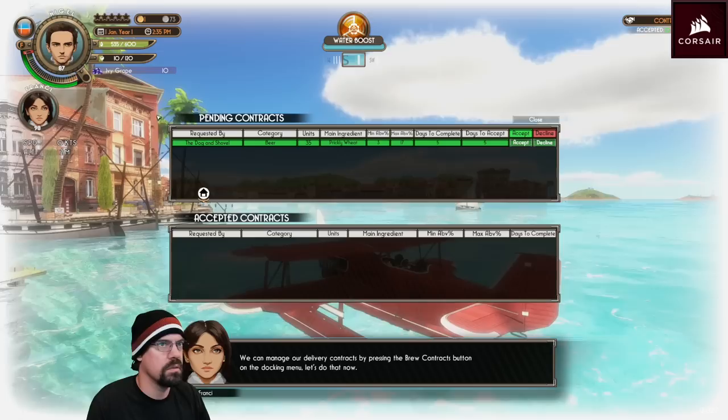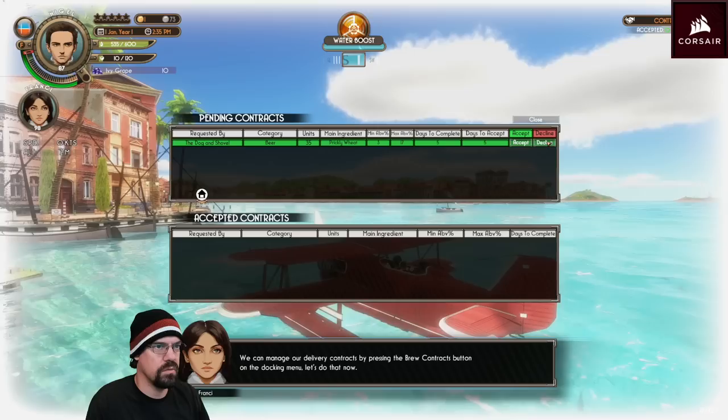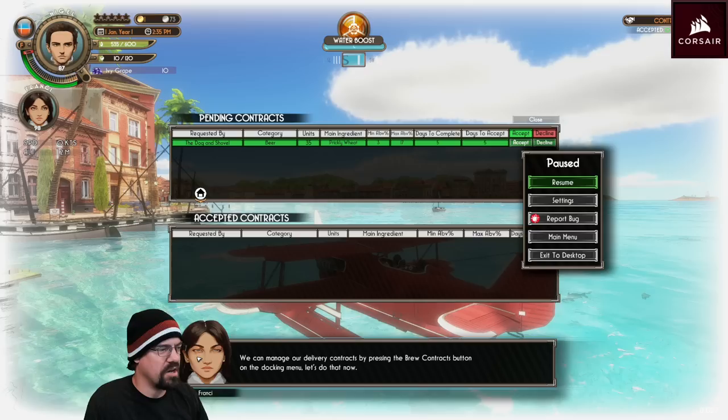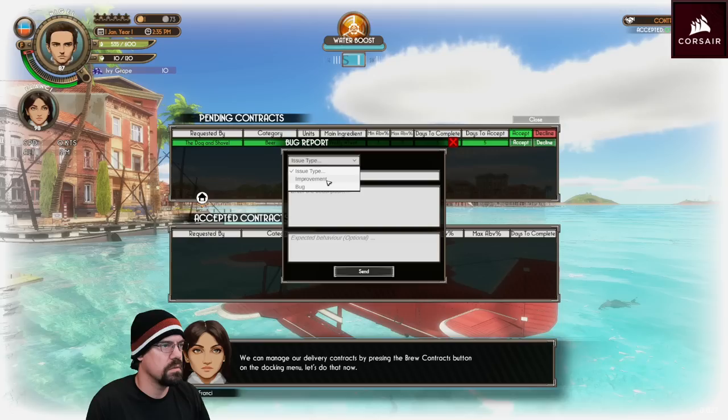Wait, what? Uh-oh. Wait — Sunny. Oh no. Look at her squinting — she's sus now. Did you just bug my game in front of 15,000 people? Couldn't adjust my cap slot key, couldn't accept first contract.